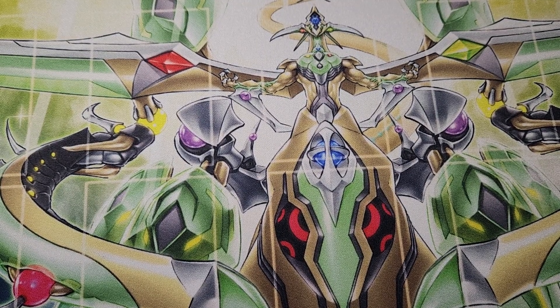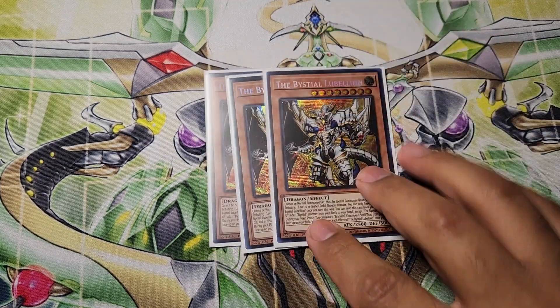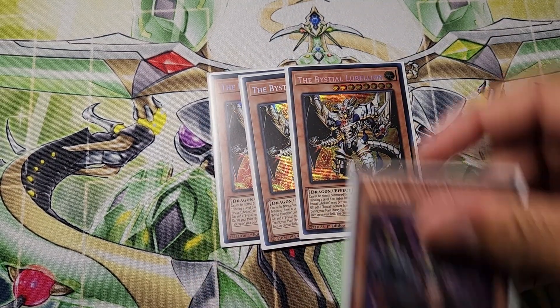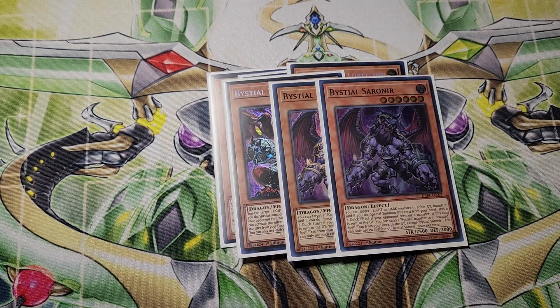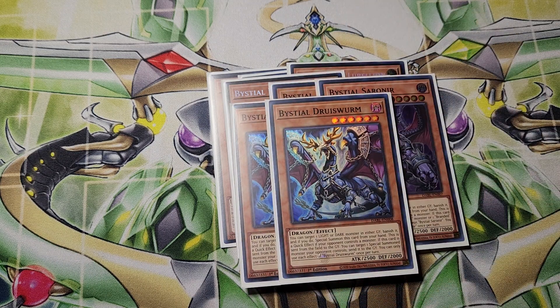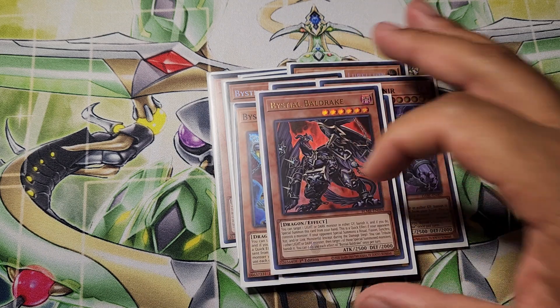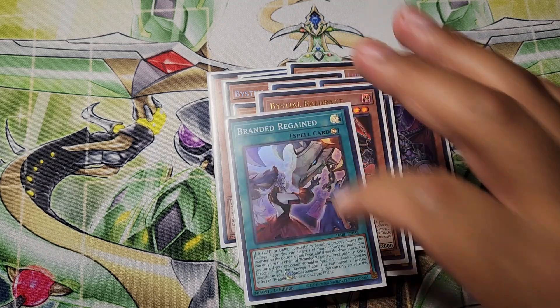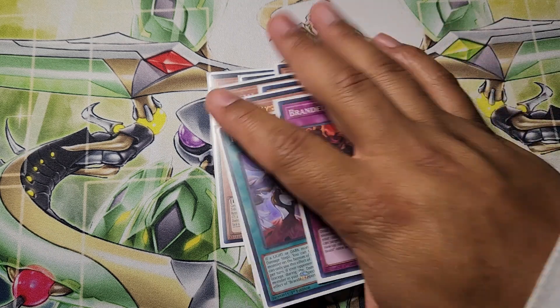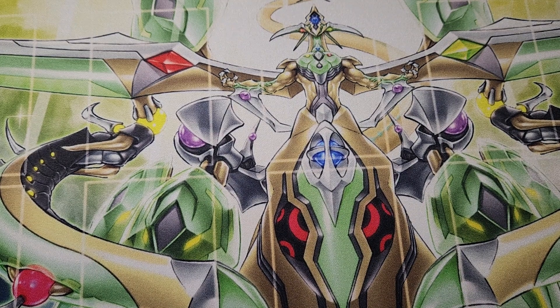Starting off with the deck profile, I'll start with the Biseal Engine. I'm playing 3 Lebellion, 1 Magnumut, and 2 Zoranir — the second one came in place of one of the Magnumuts. Same thing with 2 Druish Worm; the second one came in place of the Magnumut when it got hit. The last monster is Baldrick. Of course, I'm playing the Regain and the Branded Beasts. Regain's great for recovery; Beasts is great for interruption.